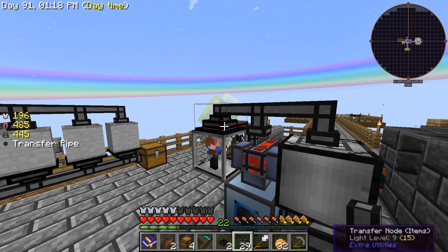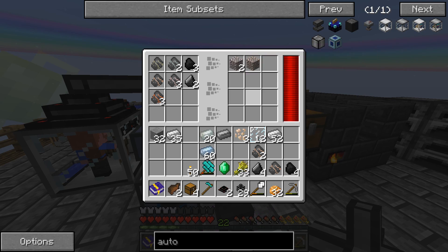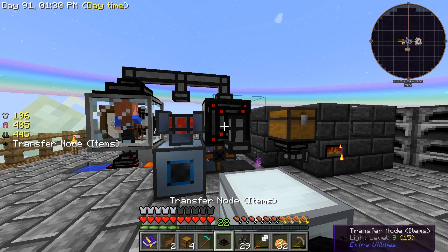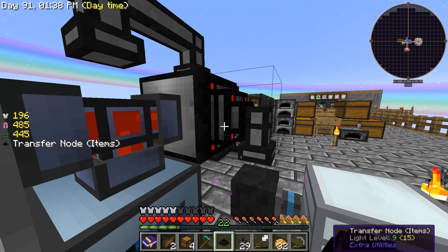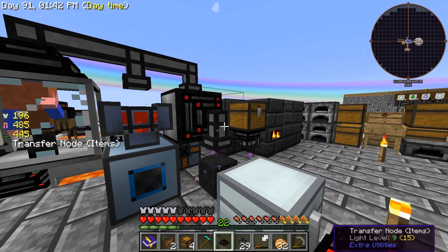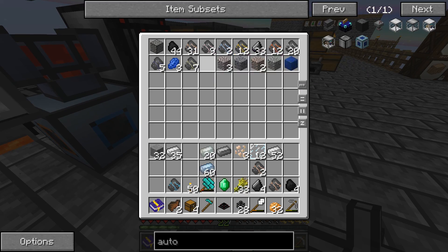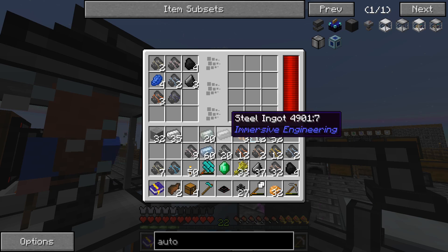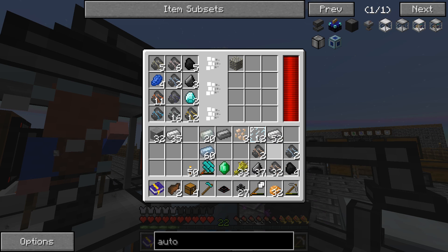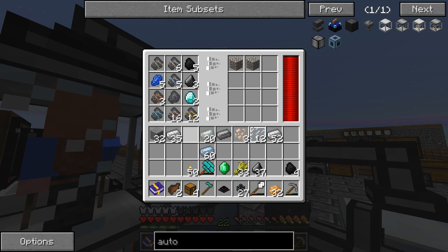Flint is kind of something I don't exactly want going in there - I'd have to get a filter set up, an item filter, probably the best thing to do. We're getting all this, and then I'll take another transfer node and have it go into the chest - yep, just like that, perfect. Now I can take all this out of here and throw it into the compressor, just like that. Perfect.